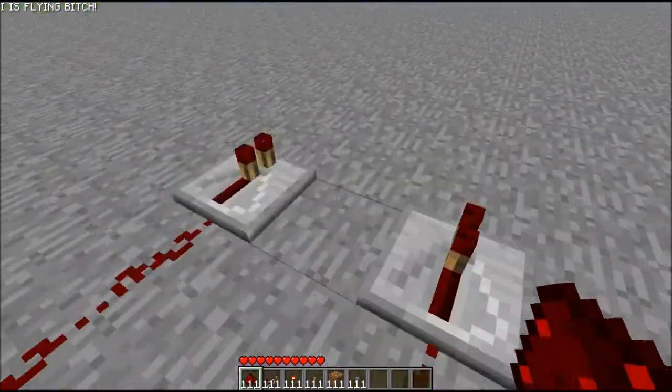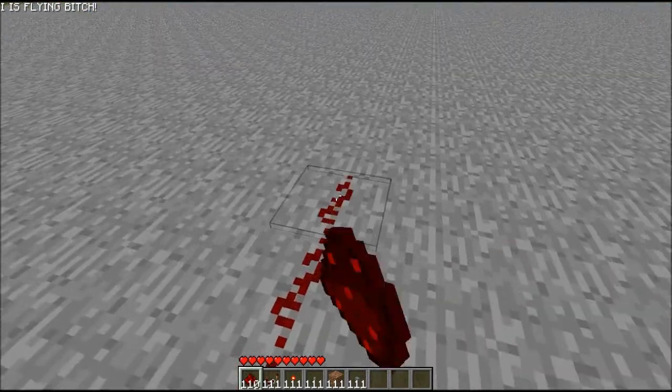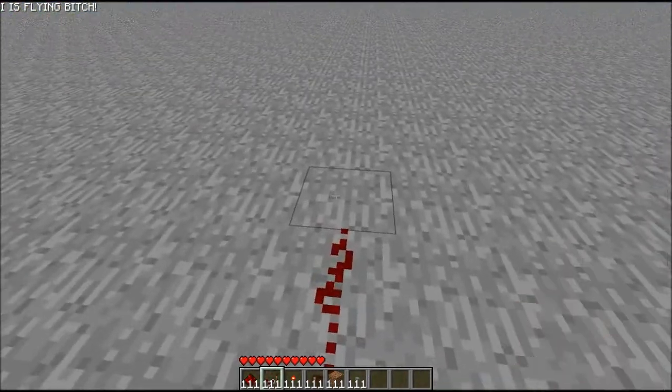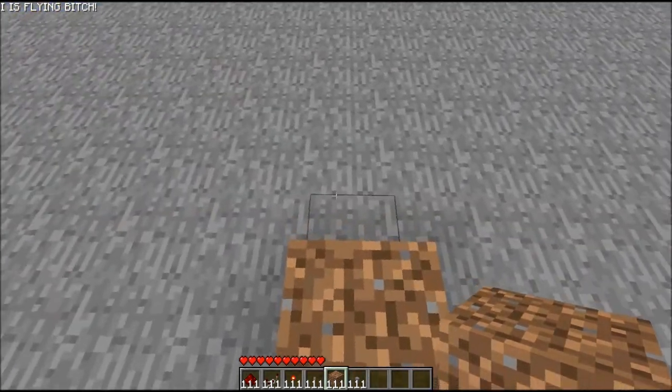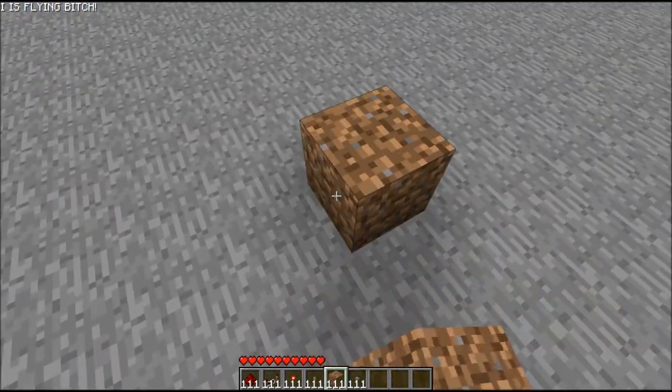Now what I'm going to do is lead redstone there - one, two, three. And then you want to place a block there. Then you want to go up two and then one, and place another block.